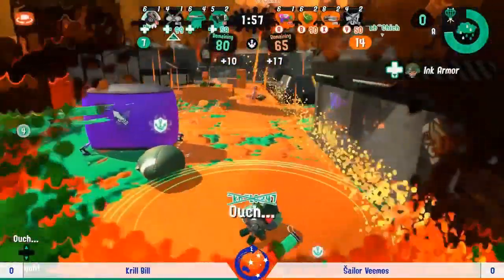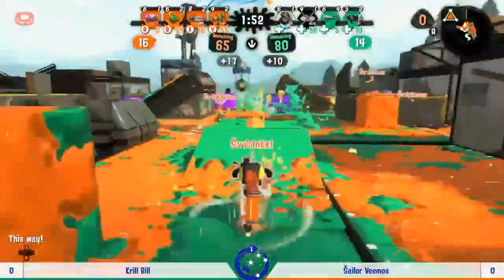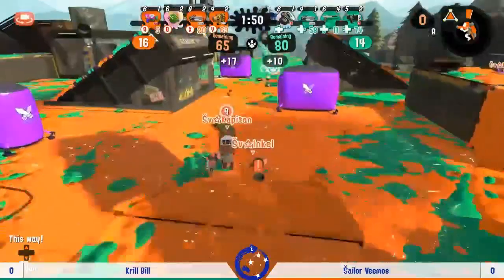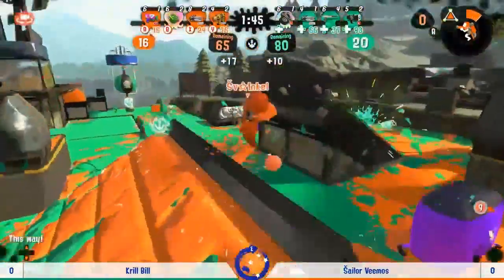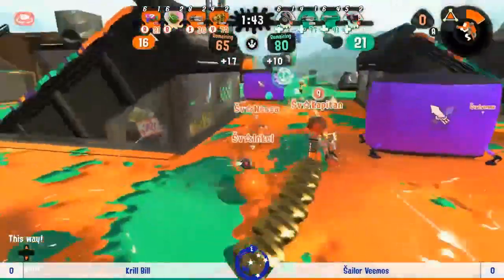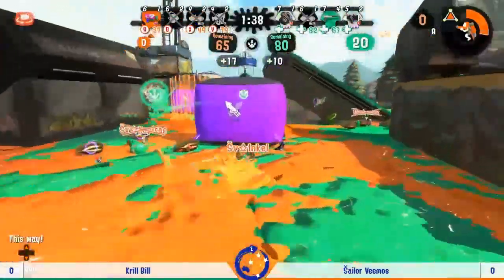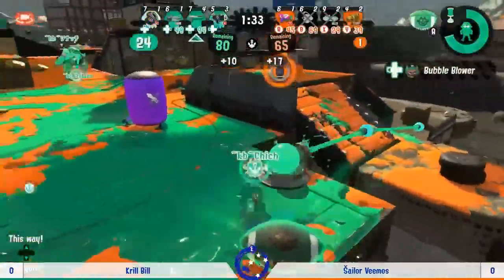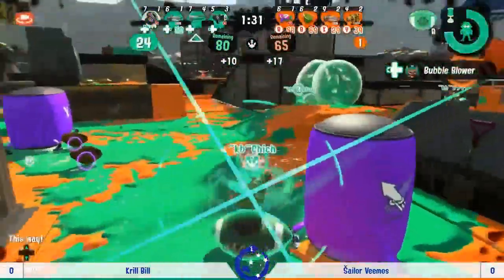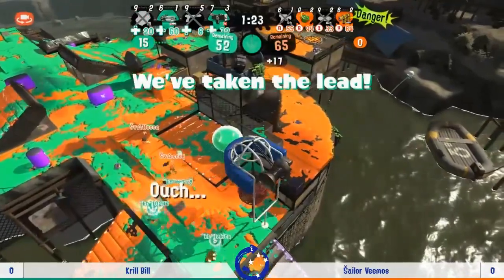Low just goes down but the power clam is preserved. Attrition's working in Sailor Vimos' favor. The map's looking kind of 50-50, but now it's three down on Sailor Vimos. Incel is in the perfect position to try and do something, but with bubbles and armor and a Splashdown not so much you can do.